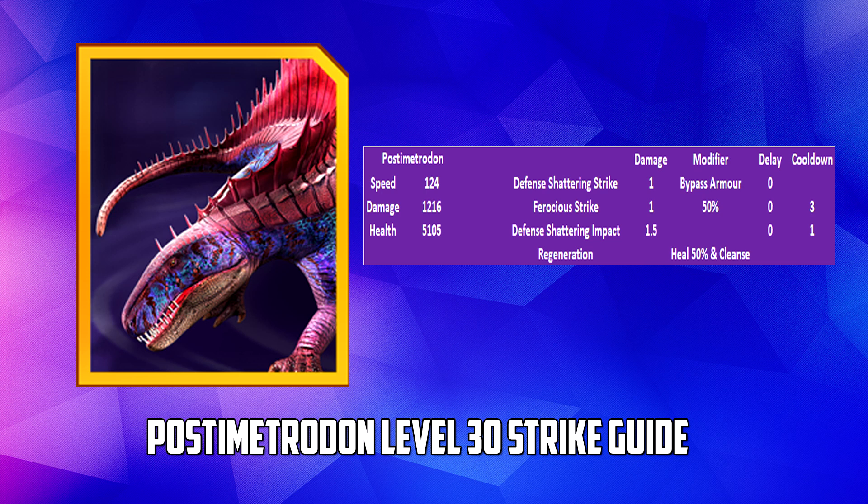In terms of its moveset: it has Defence Shattering Strike, which does 1x damage and bypasses armour. It has Ferocious Strike, which does 1x damage but is then boosted by 50% for the next 3 turns, with a cooldown of 3. It has Defence Shattering Impact, which does 1.5x damage and bypasses armour with a cooldown of 1. It also has Regeneration, which heals 50% and cleanses — though that's irrelevant given it's immune anyway.